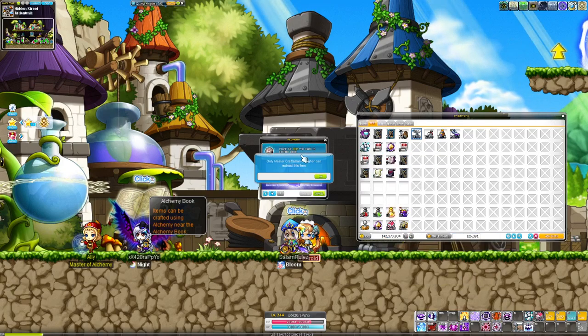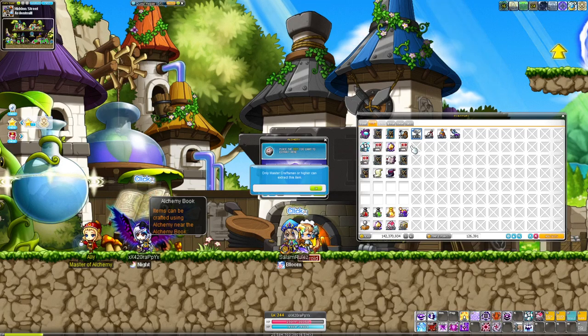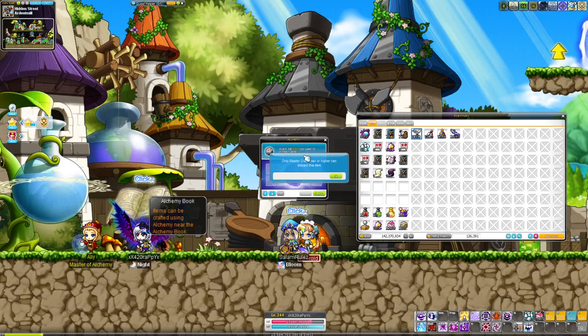You cannot desynthesize these junk recipes that you get from training, and most of the recipes you get from bossing are also junk, unless you're level 11 of your profession. In this case, Master Craftsman for Alchemist is level 11 — it's Master, not Meister.